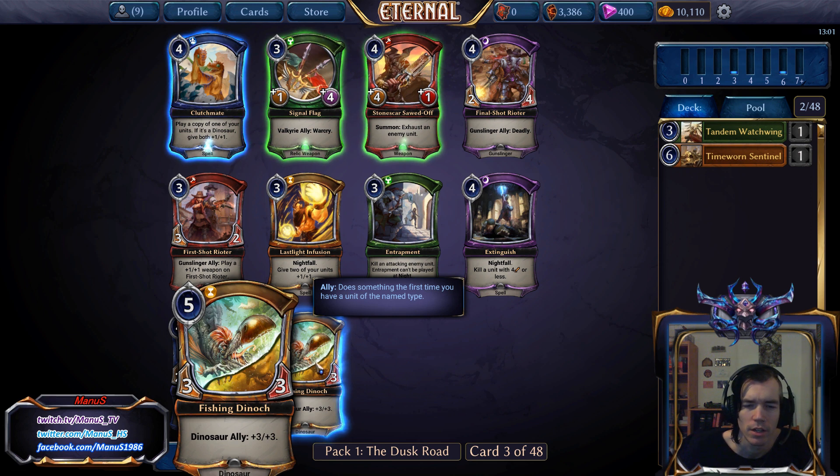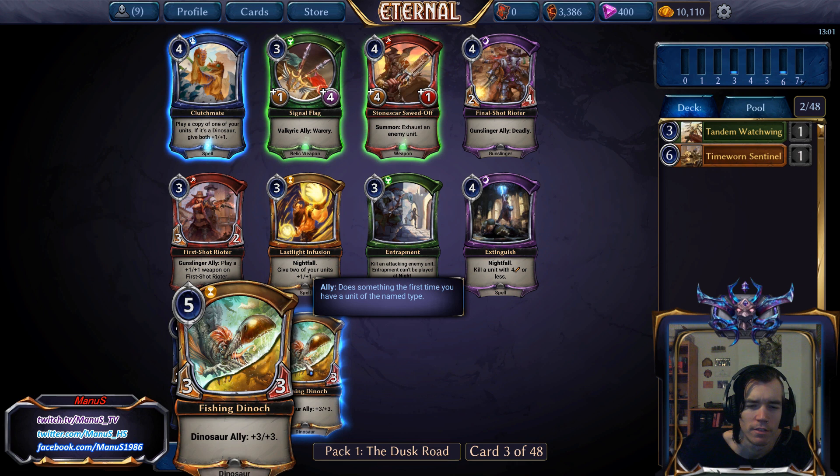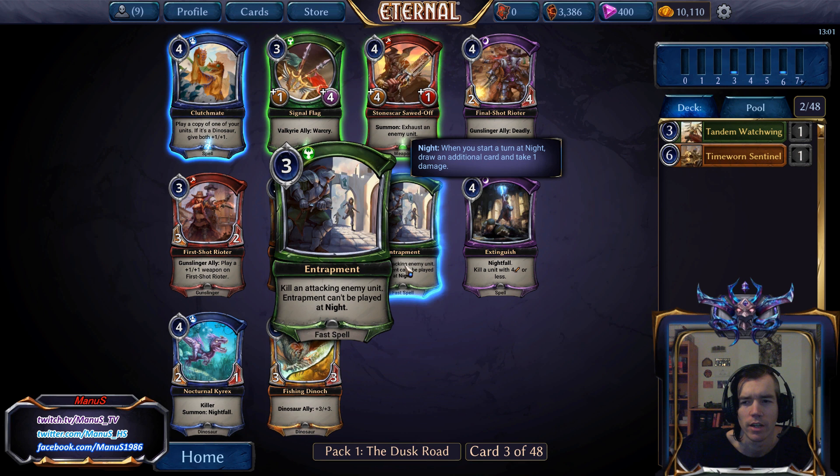Fishing Dino is pretty good in the right Time deck — the 6-6 at 4-5 is really strong. We have the 5-cost 6-5 Dinosaur which trades with a lot more, and having that one extra health pushes it well over Terrazone or whatever the name was. I think I'll just take Entrapment here for now.